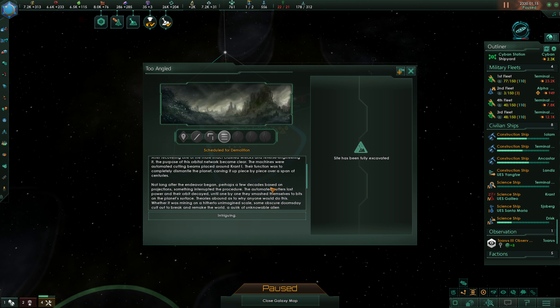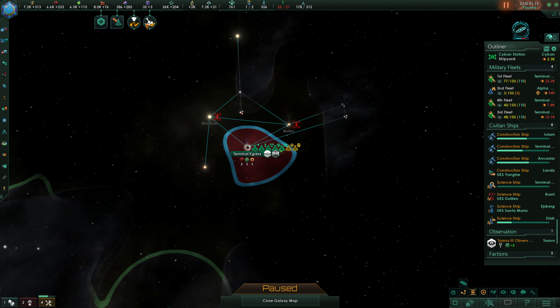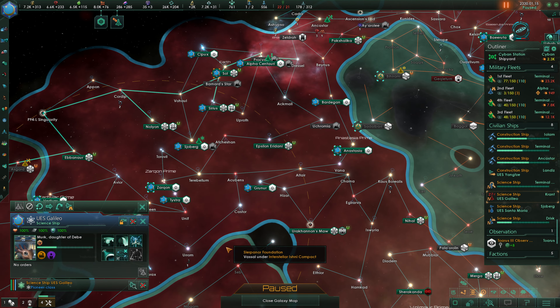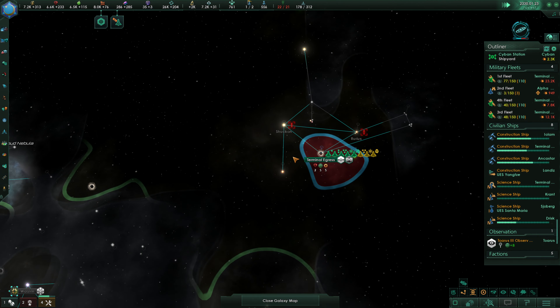After recovering one of the more intact crash tracks and reverse engineering it, the purpose of this orbital network became clear. The machines were automated cutting beams placed around Krant 1, their function being to completely dismantle the planet piece by piece over centuries. Not long after the endeavor began, something interrupted the procedure. The automated cutters lost power, their orbit decayed, and one by one they smashed themselves to bits on the planet's surface. Theories abound - whether it was mining on a massive scale, a doomsday cult, unknowable alien psychology, or code that went awry after the creators vanished, none can say. We got a bunch of engineering research out of that anyway. Now looking for other archaeological sites to work on.